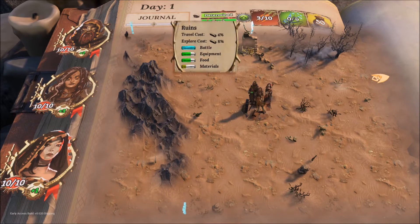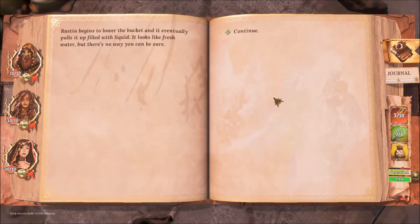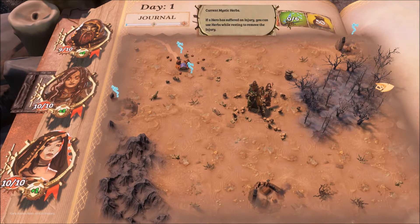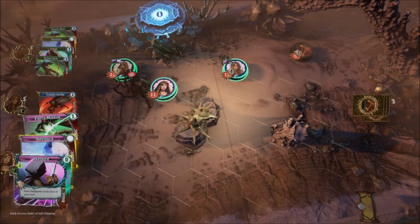Characters level up individually. When they do level up, you can choose to pick one of four skills or cards, but you have to replace one of their nine base skills. Each character has nine basic cards they start with, and in order to get more, you have to overwrite the existing ones when you level up. If you get equipment, on the other hand, equipment will just add to your deck — so you can pick and choose how your deck plays out based on the equipment you're equipping to your characters.